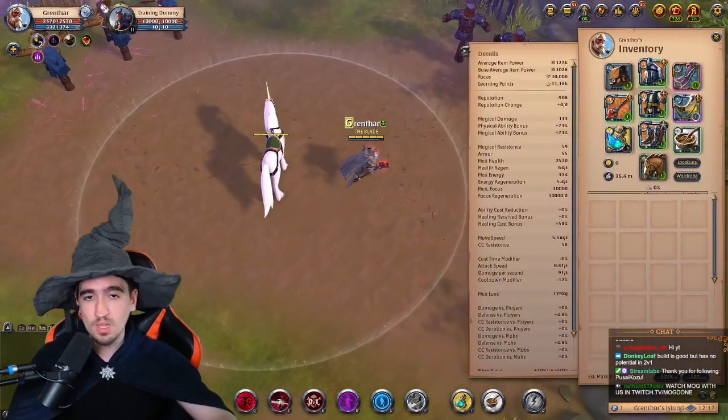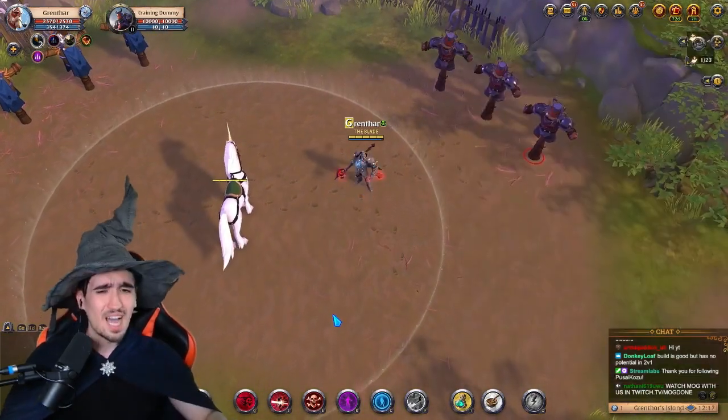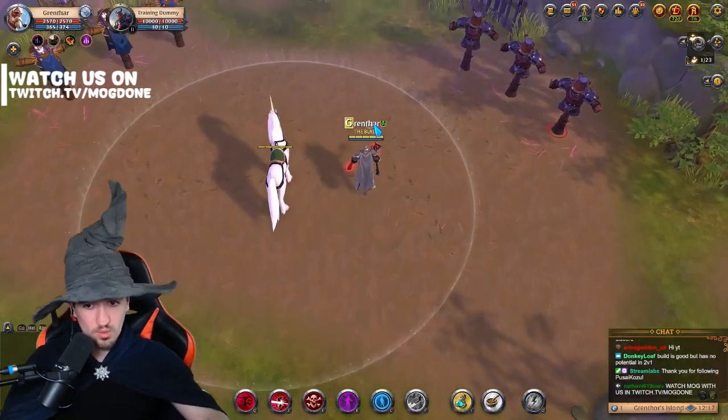If you can even afford having a Poison Potion and throw that, that's going to reduce the enemy even more — but I would say that makes you way, way too squishy.